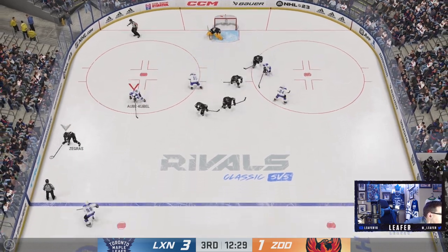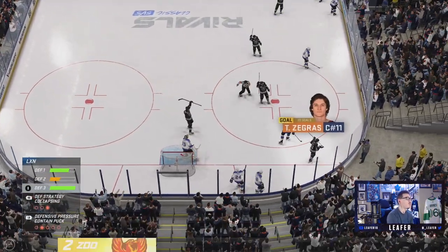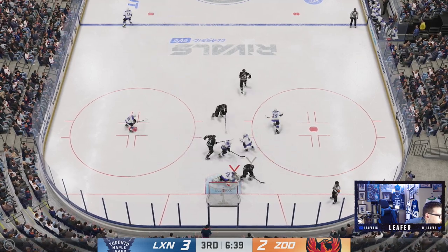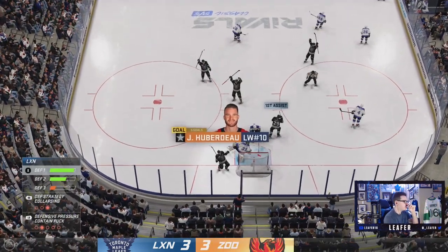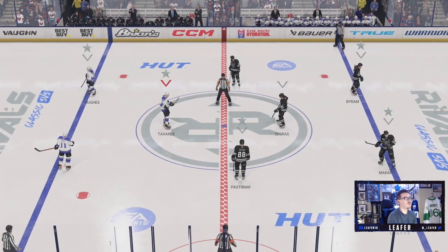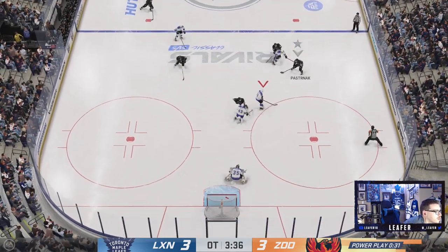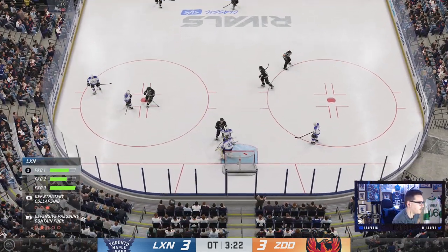Dumba gets blocked, Sergachev with a horribly timed pinch - that should not have been a goal. Absolutely horrible by Sergachev. I play the puck dumbly and give up another goal - that's on me, I need to smarten up. I gotta slow it down. It shouldn't be a tied game but it is. We are in trouble with a five-on-three to start overtime. I feel like we should have won this game - I just played dumb towards the end. Good save - play the cross-crease, cover it up. I'm not taking any chances in overtime.